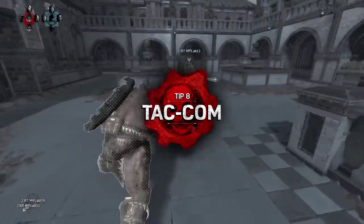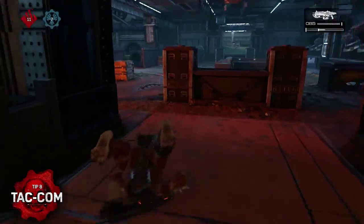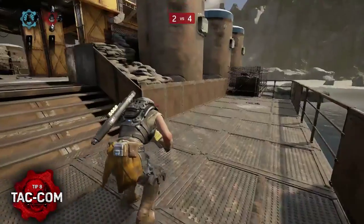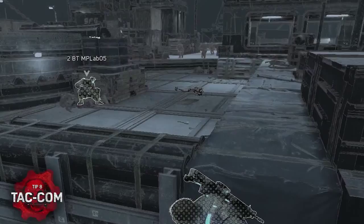By pressing the left bumper, you can use TATCOM, which is a great way to quickly see where your teammates are, as well as where the power weapons spawn. Use it to regroup with your teammates or to quickly check if a power weapon is currently available. The icon for the weapon will be grayed out if it's been picked up or is on respawn.